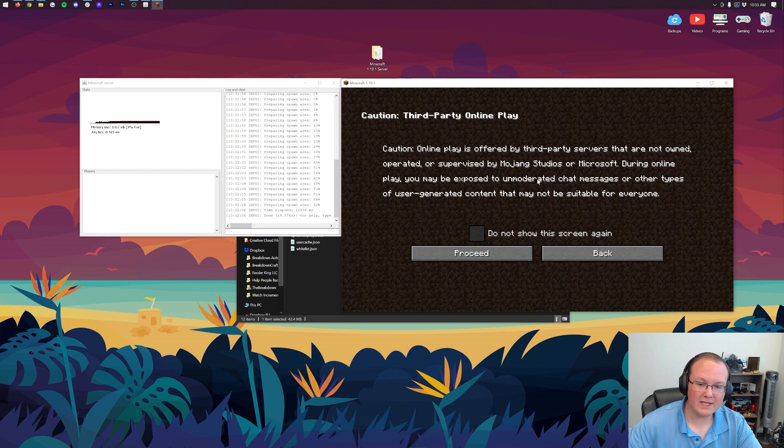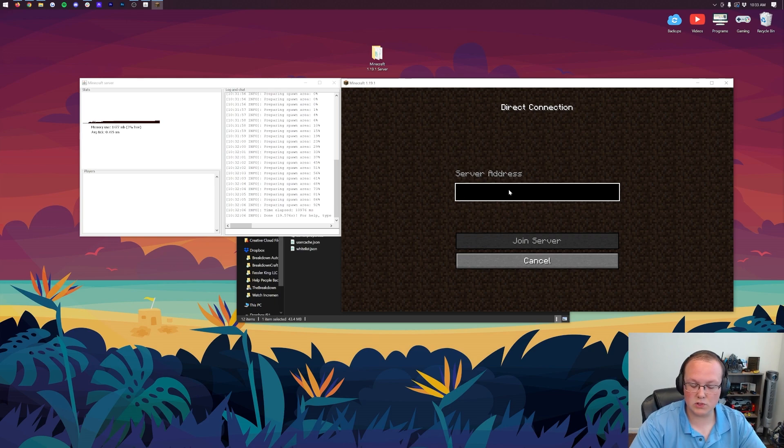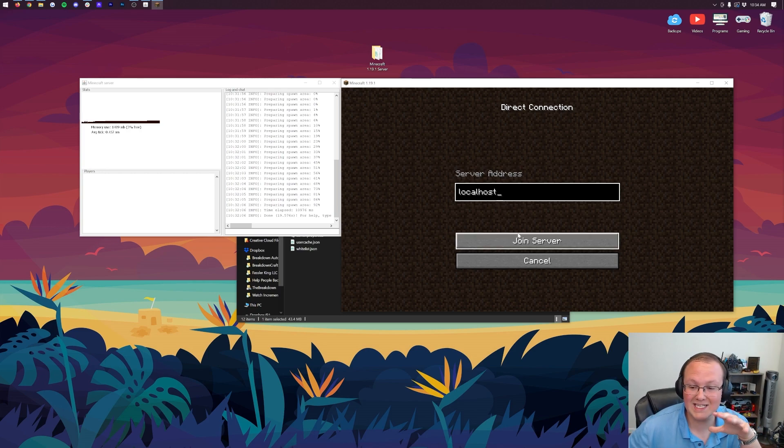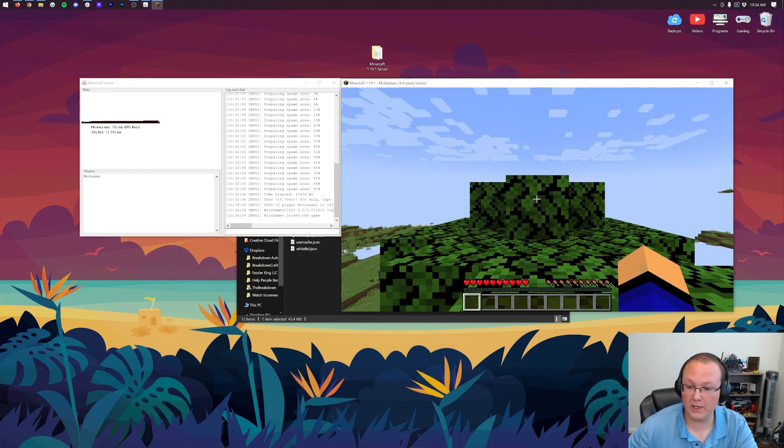Click on Multiplayer. If you get a warning, go ahead and click 'Proceed.' Then click 'Direct Connection' and for the server address, type 'localhost.' You're the only person who can join your server using the localhost IP address, but it's a great way to test at this point. Type 'localhost,' hit 'Join Server,' and we are now joined in.